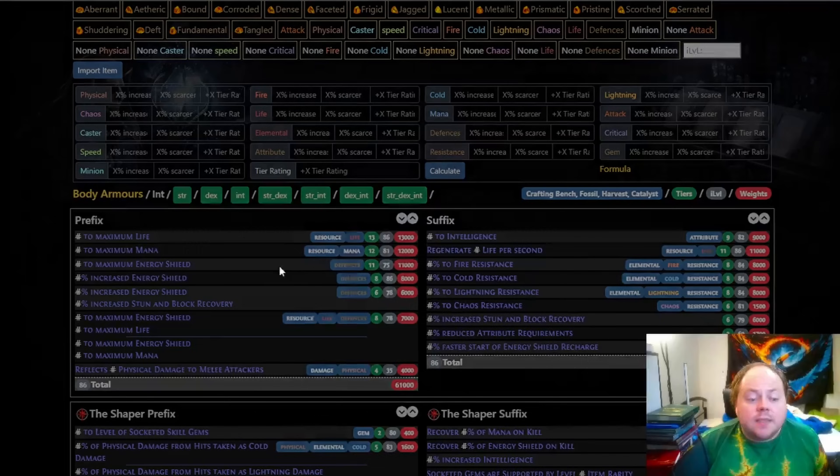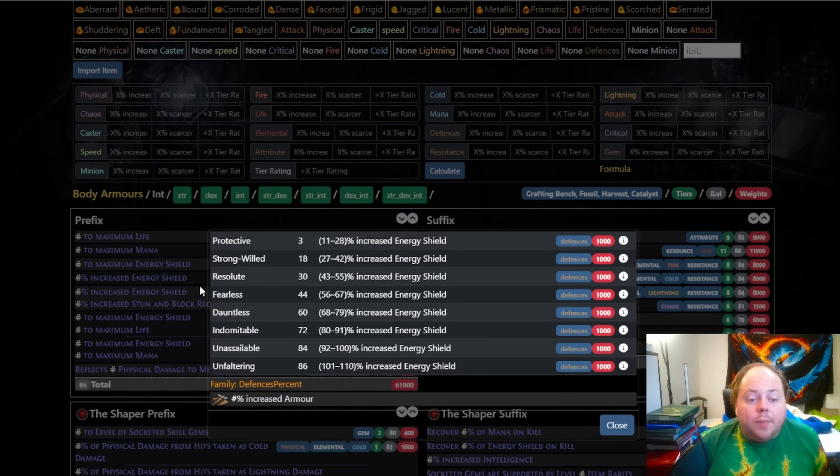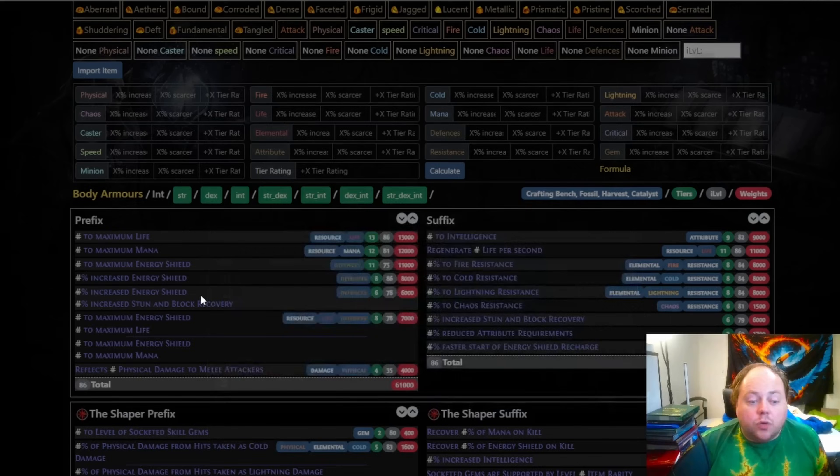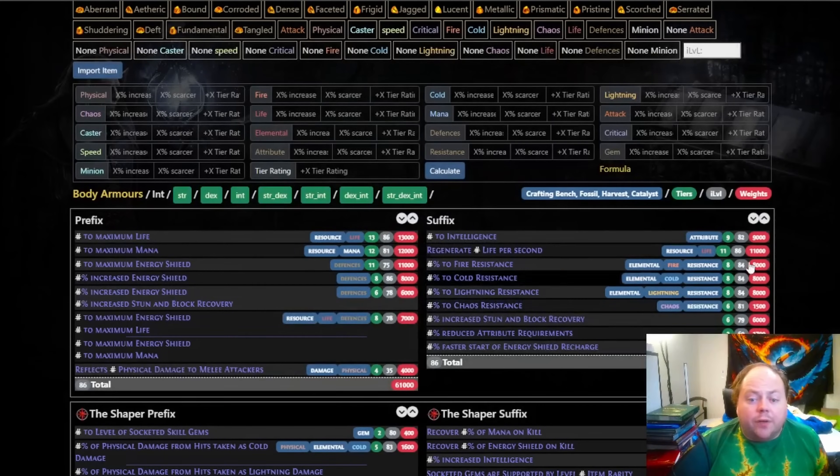But when it comes to the tiers, I only ban tiers 4 through 11 of flat energy shield, and I only ban tiers 3 through 8 — not tiers 2 through 8 — of the percentage ES. And I only ban tiers 3 through 6 of the hybrid ES. Yet I managed to roll really high on those. Most people who follow through on the craft will get something in the 600 to 800 roll range shown on the thumbnail. But getting 762 and also getting 90 points of resistances — that's at the luckier end. I'd say that what you see here is about a 10th percentile outcome for this crafting method.